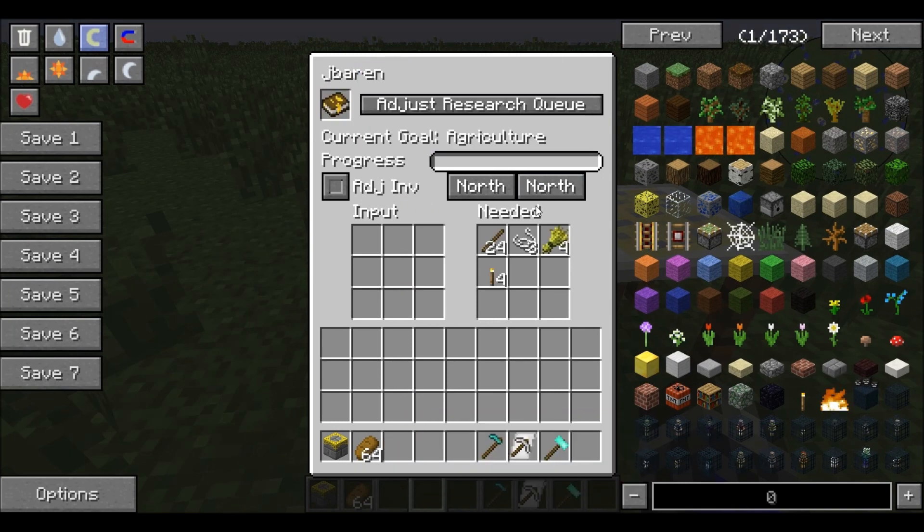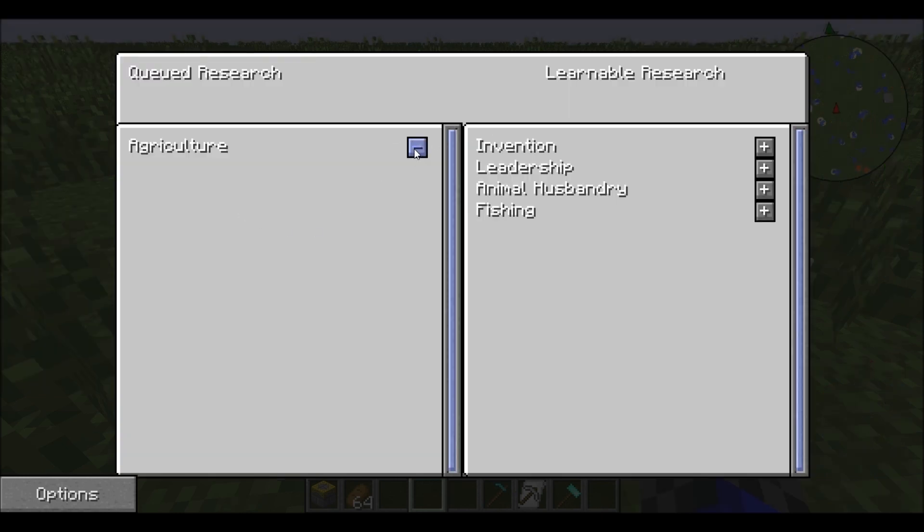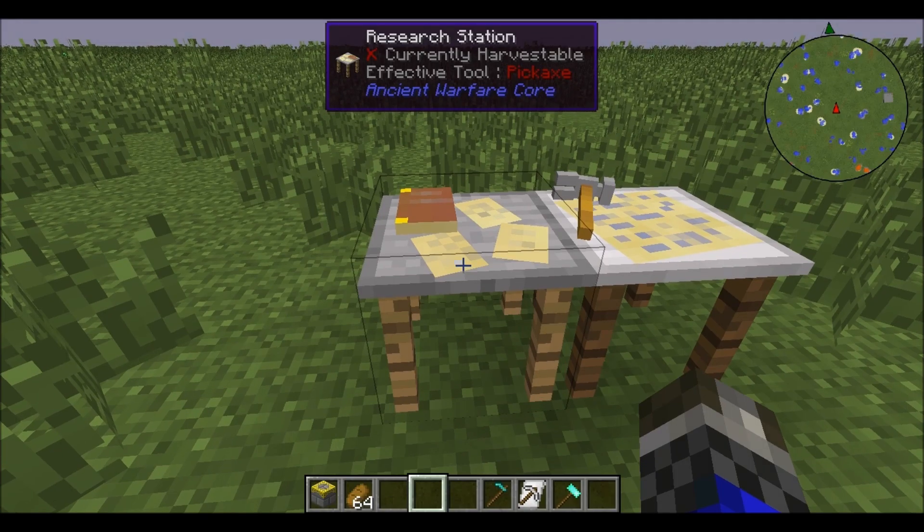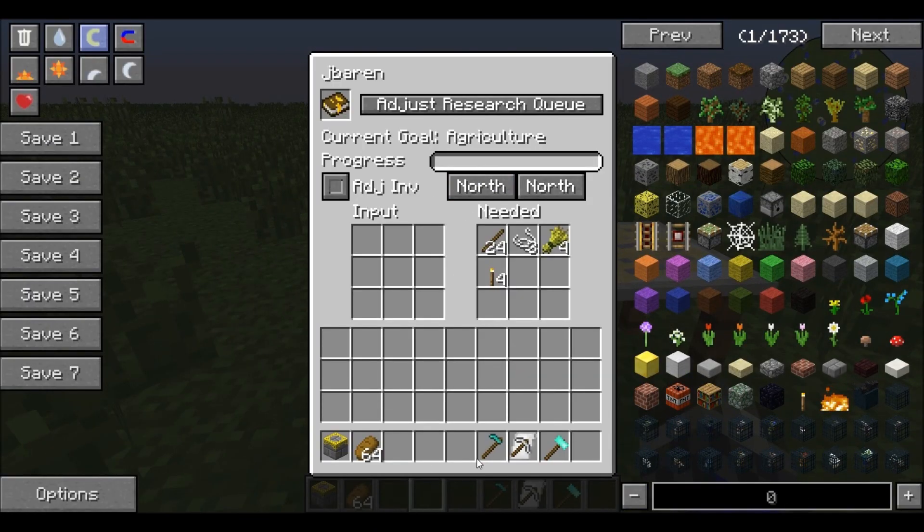Now you're going to want to put it in there. As you can see, I am researching agriculture so I can adjust this how I want. There are only three things, but if you go into agriculture it opens up animal husbandry and fishing. So say I want to get to fishing because I want to have a fishing village — that'd be pretty cool.